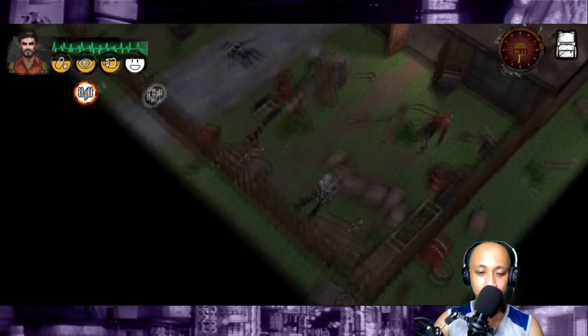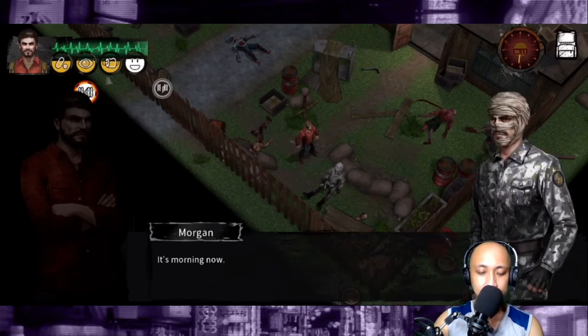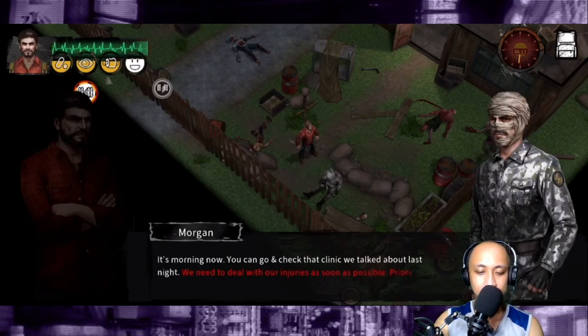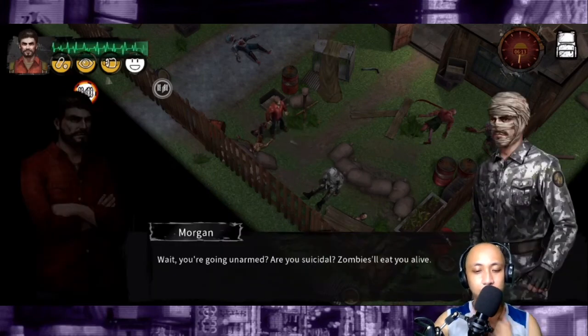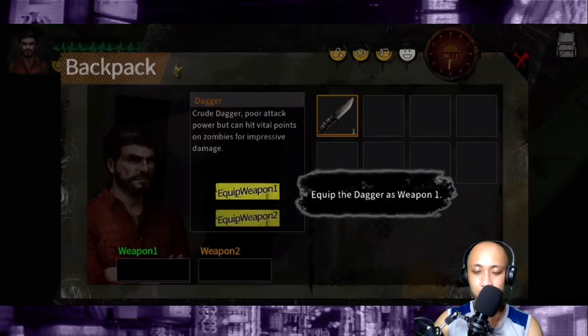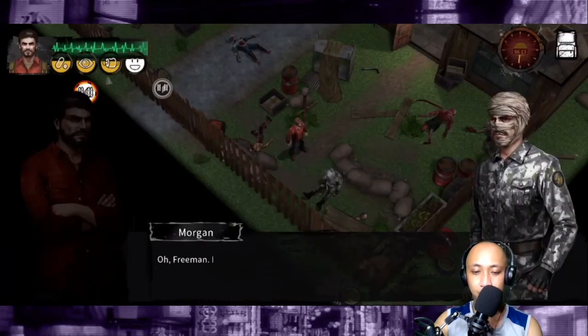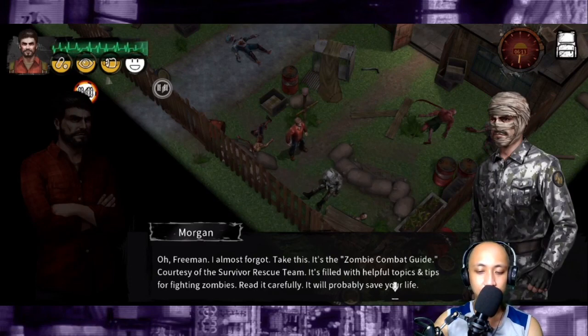What are you doing there? I built it — looks pretty good! It's morning now. You can go check the clinic we talked about last night. We need to deal with our injuries as soon as possible and prioritize taking any other useful materials. Wait — you're going unarmed? Are you suicidal? Zombies will eat you alive. Here, take my dagger — it's got a good edge. Equip it now. Also take this zombie combat guide, courtesy of the survivor rescue team — read it carefully, it will probably save your life.